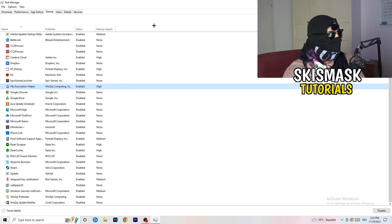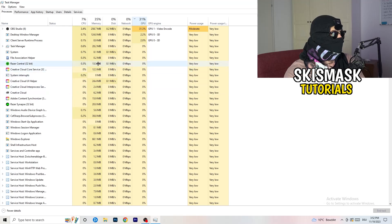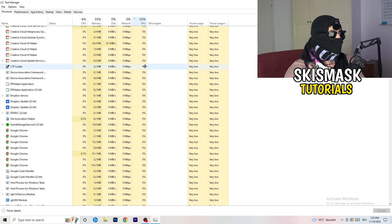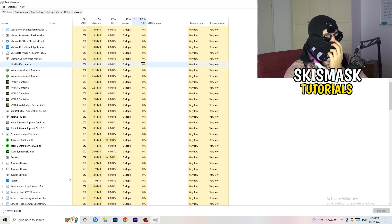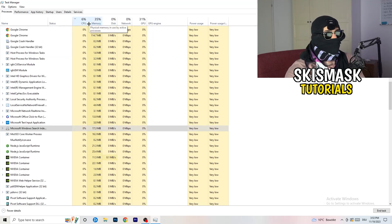Next, click into the 'Processes' tab. You'll see Applications and Background Processes, and columns for CPU and GPU. Click the GPU column first to see which program is using the most GPU. Right-click any program that's not related to Windows and is consuming too much usage, then click 'End Task'. Then click the CPU column and do the same — find programs using too much CPU, right-click, and end those tasks. Once finished, close Task Manager.